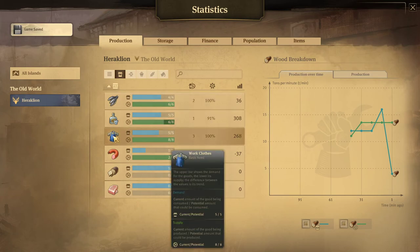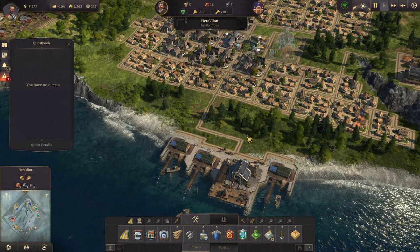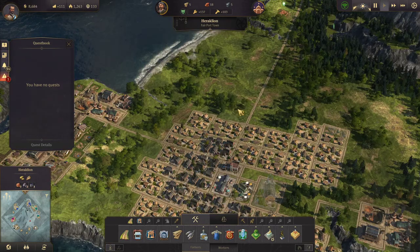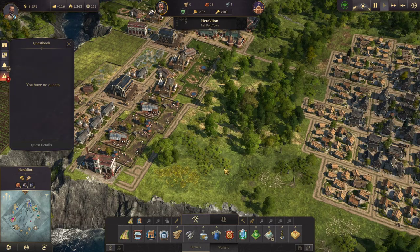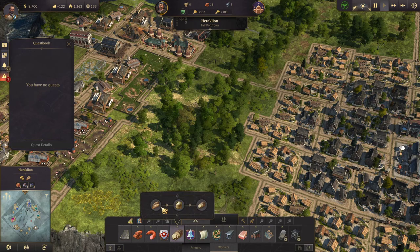We're having a pretty big surplus of work clothes and schnapps. I don't even know if we'll — we'll probably sell some of it to be honest, because we don't have a ton of space here for population. I think what I want to do is put bread production here anyway, so let's blueprint that out now.